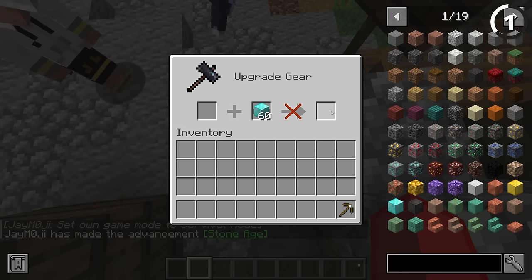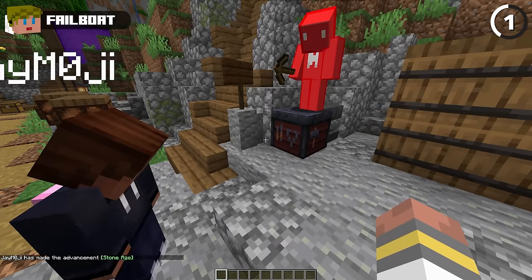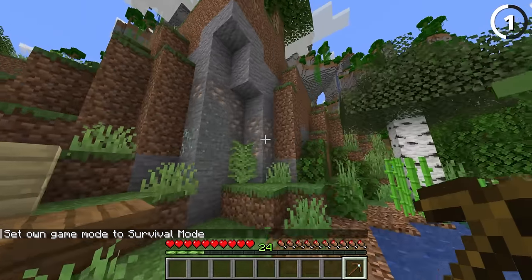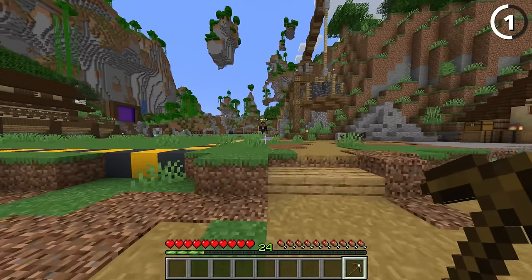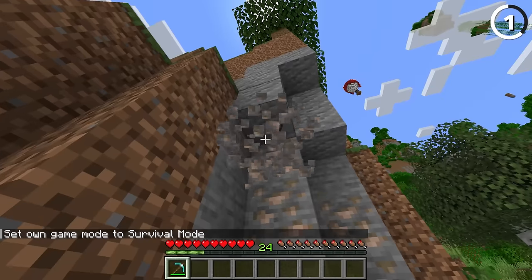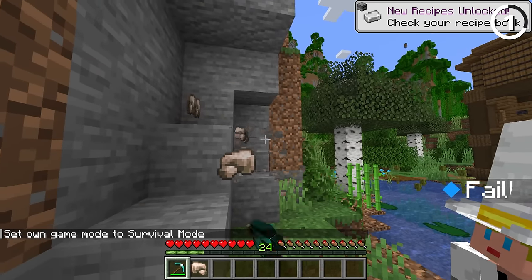Instead of getting one cobblestone, I got one cobblestone. So let's go over and mine our iron ore over here. Actually, I can't because it's a wooden pickaxe. Proving once again, this is the worst thing to add it to. Just like that you can add it to any pickaxe. So I've got a diamond pickaxe — see it in action. Now we got extra fortune. There you go, pretty nice.